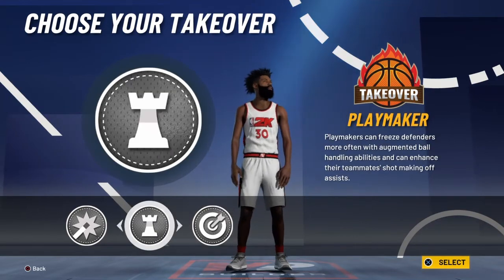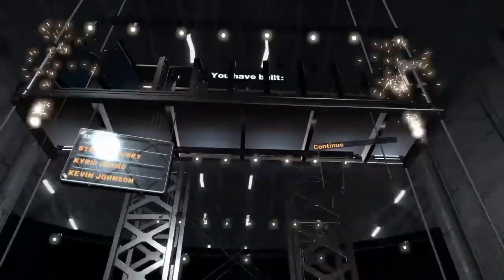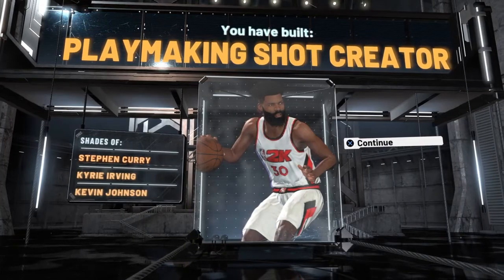For takeover, either go playmaking or sharpshooting. Obviously Curry can do both, but since you can only pick one, I'd go with sharpshooting takeover. It says playmaking shot creator, but I feel like this build is more of a play sharp. And as you can see on the left, it says 'Shades of Stephen Curry,' so I think I got the build pretty spot on.